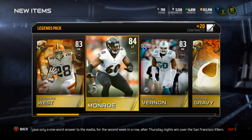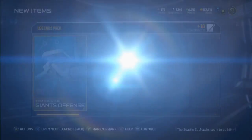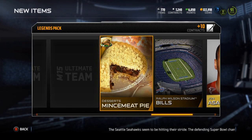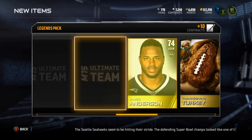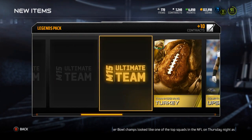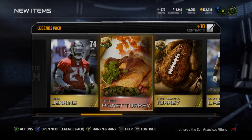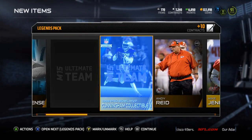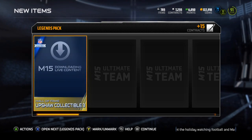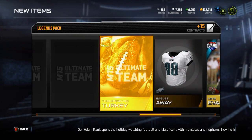Olivier Vernon and Eugene Monroe. Really the highlight of this is the topper and the elite. Apple pie, John Asamoah, mince meat, turkey, James Anderson, pumpkin pie, Courtney Upshaw, turkey. Roast turkey — we're getting high class here, and that's an elite too! Roast turkey's an elite, nice. Cunningham collectible three and Packers home. Hopping into the next pack — can I pull something good? Upshaw collectible three, turkey, turkey, turkey, Mike Evans, turkey.